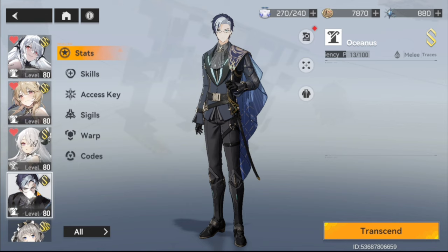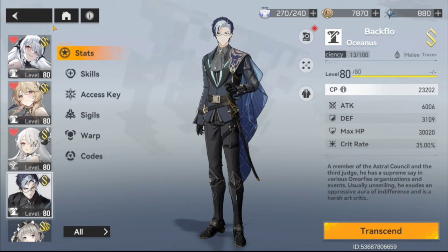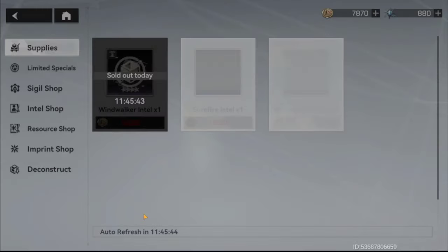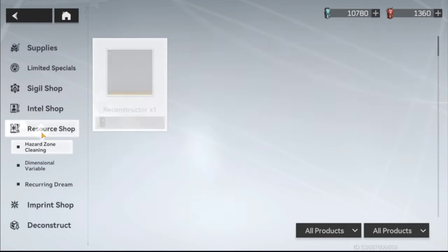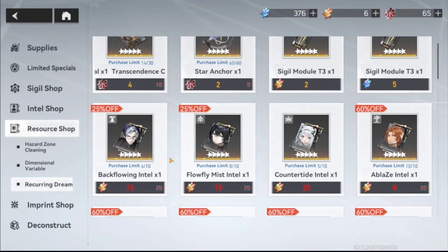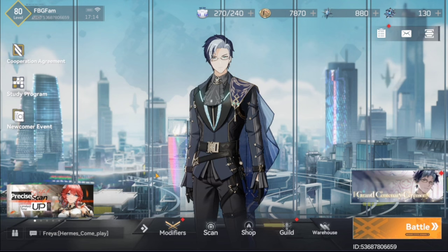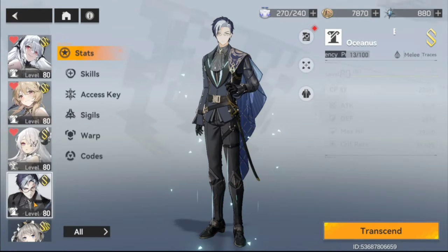So Oceanus — I have him at just base S rank. One thing I forgot to mention in my polling video: because he's on the standard banner, if you pull him you can go to the Reoccurring Dream in the shop and actually farm out Double S rank and Triple S rank for Oceanus. I'm still going to pull him since I'm only 20 pulls away from pity on the standard, then Double S him and farm out the Triple S.